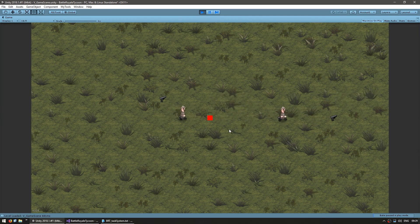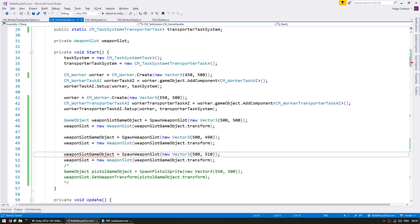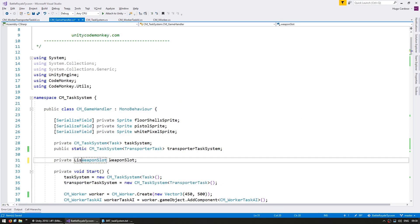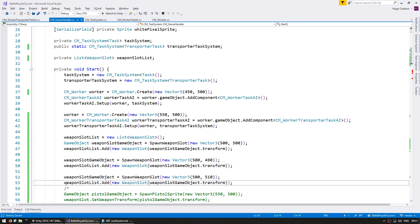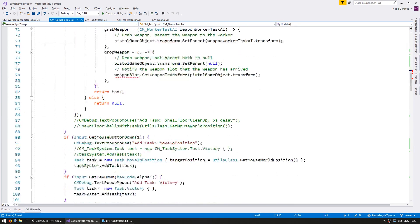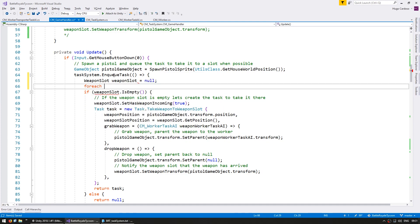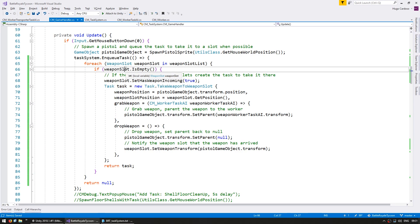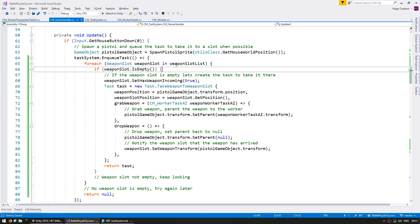Now let's add multiple weapon slots to see the whole thing in constant movement. Let's go up here and make a couple more weapon slots. We're going to create a weapon slot list instead of just having one. We are now adding multiple slots to the weapon slot list. When looking for a valid weapon slot, we go through all of the weapon slots in the list. If we find an empty one, we send them as normal. If not, we keep searching. If we go through all of them and none is empty, we simply keep waiting.